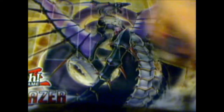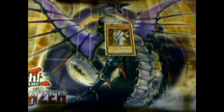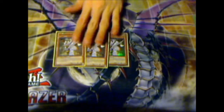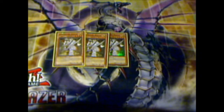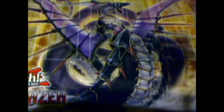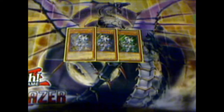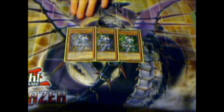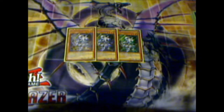Next, triple Pollux — normal summon him to get another normal summon of a Constellar monster. Works the same as Castel. Evil Storm Castel. Run three of them. Triple Kos — his closest reference would be Wind-Up Shark.